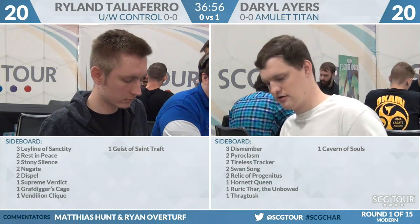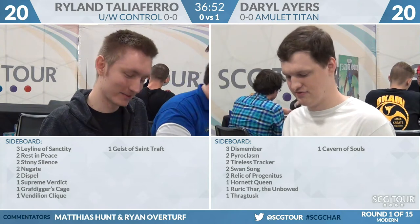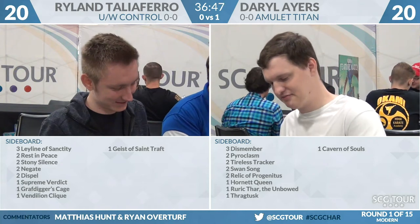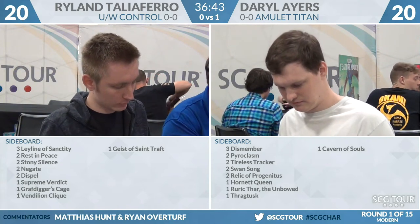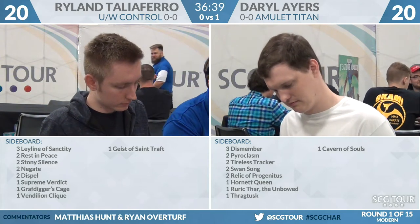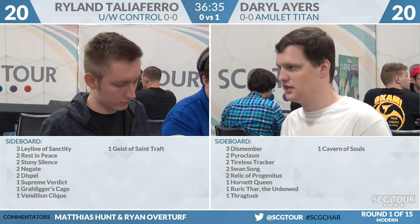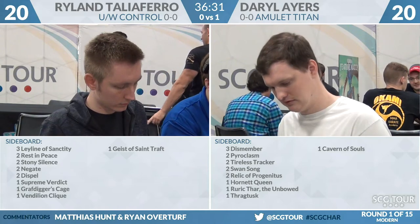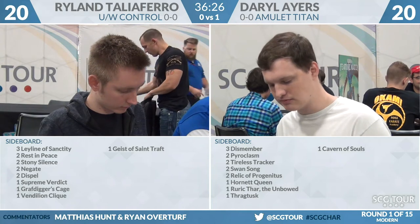Looking at the sideboards: Ryland has three Leyline of Sanctity, two Rest in Peace, two Stony Silence, two Negate, two Dispel, Supreme Verdict, a Grafdigger's Cage, a Vexing Click, and a Geist of Saint Traft. Not a lot that lines up well here. A lot of this catch-all stuff doesn't really match up. You could see him reach for Geist and Vexing Click just to try to actually close the game before he dies to the combo.